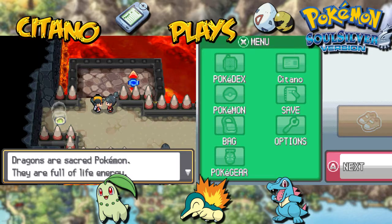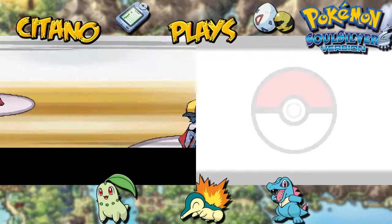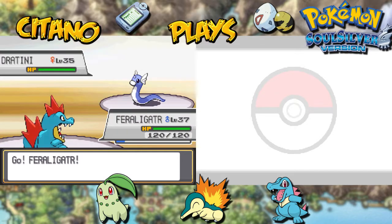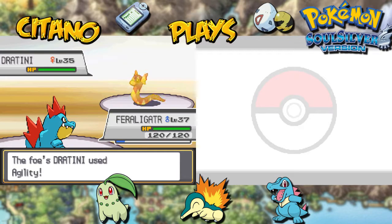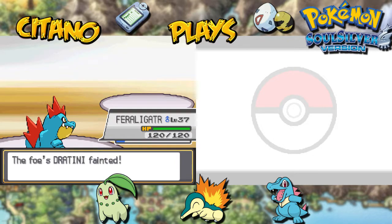Dragons are strong Pokemon — full of life energy. Challenged by Ace Trainer Lola, and her Pokemon will be Dratini, level 35. I'll just do the same tactic here and hit it with an Avalanche. But Dratini goes first with Agility to boost its speed by two levels. Feraligatr responds with Avalanche — not much that's going to help, little Dratini. It's going to be a KO, and that's going to be it for this Dratini.